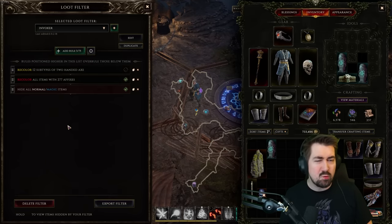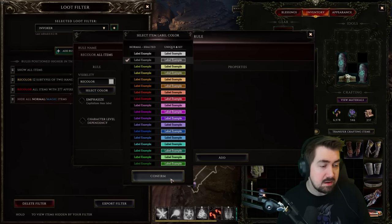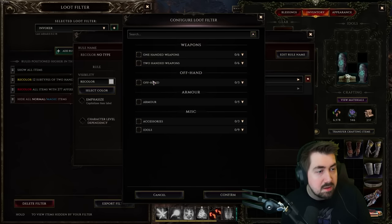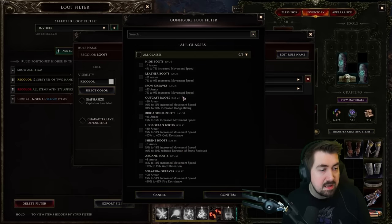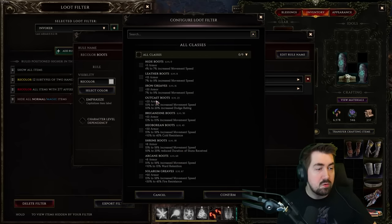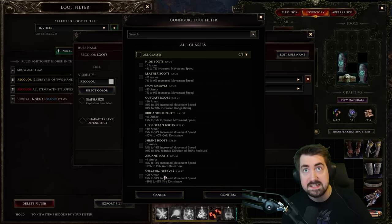On all my characters I've just been making the filter as I go. I'll think, 'I need new boots,' look up the different boot bases, choose a different color, and look through all the different boots to decide what I want at endgame versus during leveling. For example, these are really nice early around level 23 with 10 to 12 movement speed, and then later I see Solarm Greaves and Heoboran boots that I might end up using because they implicitly have so many resistances.